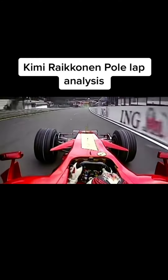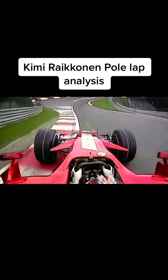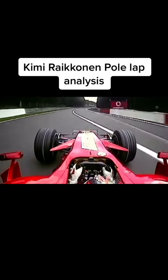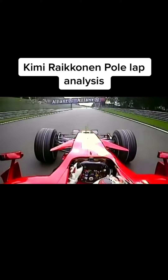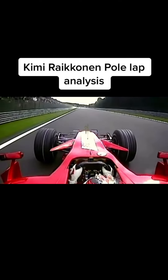Down the hill towards the legendary Eau Rouge, 190 miles an hour at the bottom of the hill, 5G in compression, 4G in lateral forces — you pop out over the top at Raidillon and you're still accelerating, climbing gently uphill to 210 miles an hour.